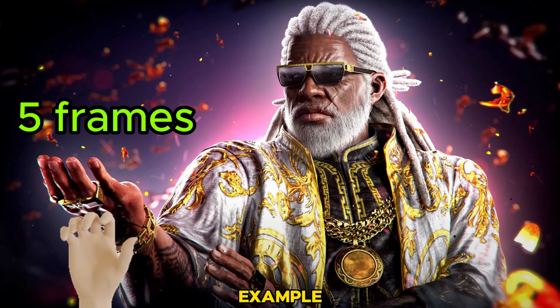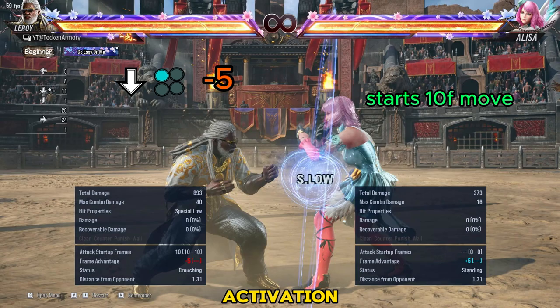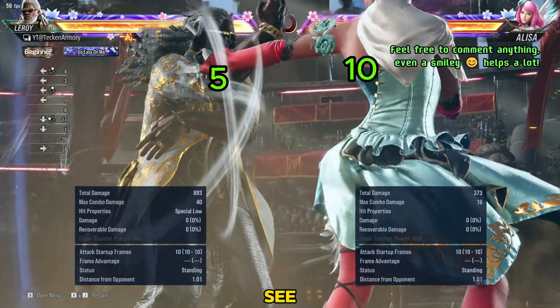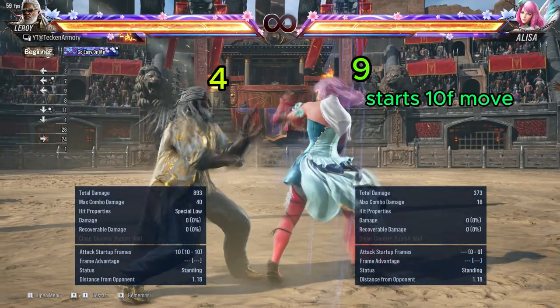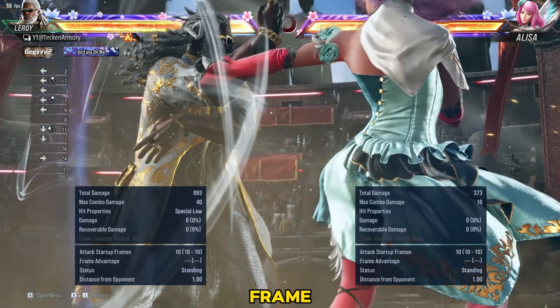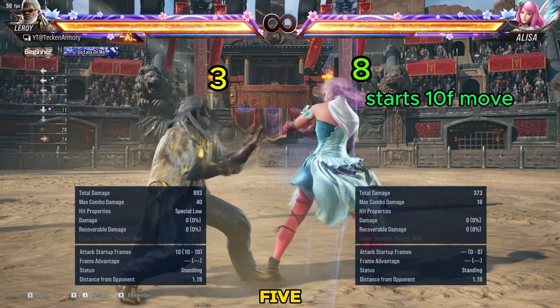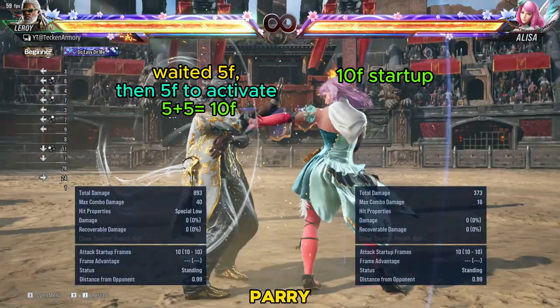Let's take this example. Leroy's down 1 is negative 5 on block. So if Elisa tries to do a 10-frame move like a jab, it will be exactly at the start of the parry activation. As you can see, Elisa will move 5 frames first because she is on advantage. As she finishes her 10-frame jab, Leroy waited 5 frames and his parry took 5 frames, with a total of 10, just in time to parry Elisa's jab.